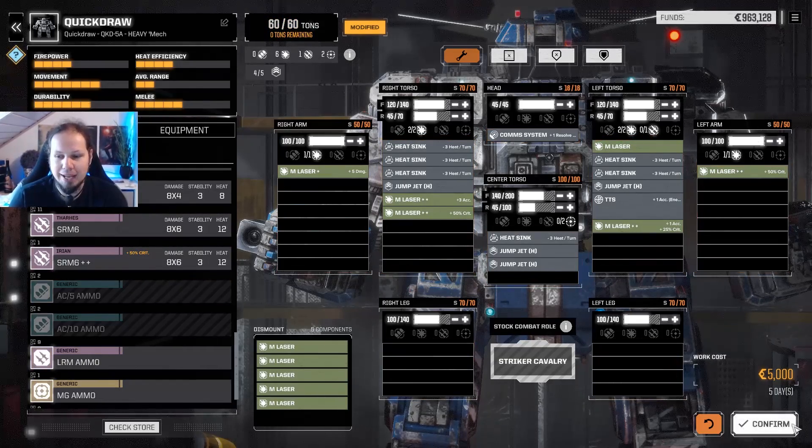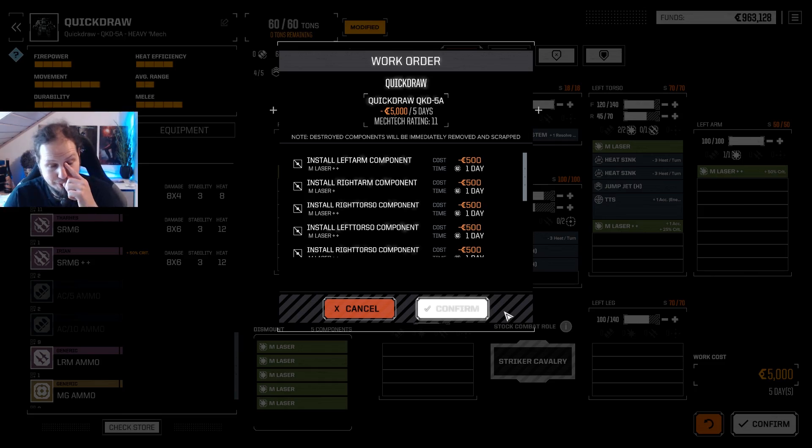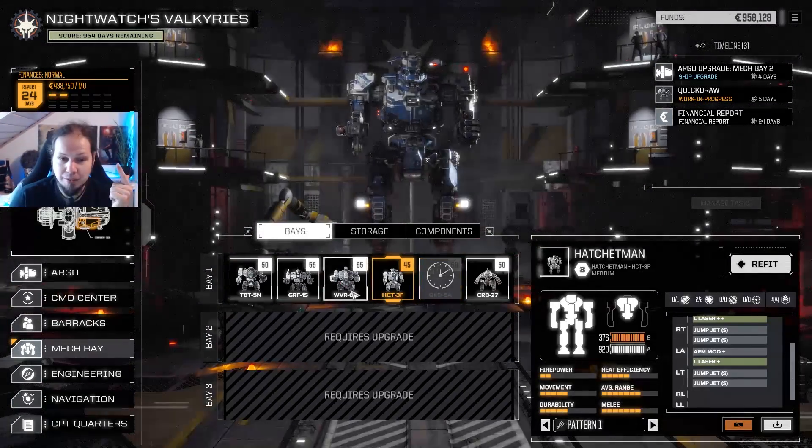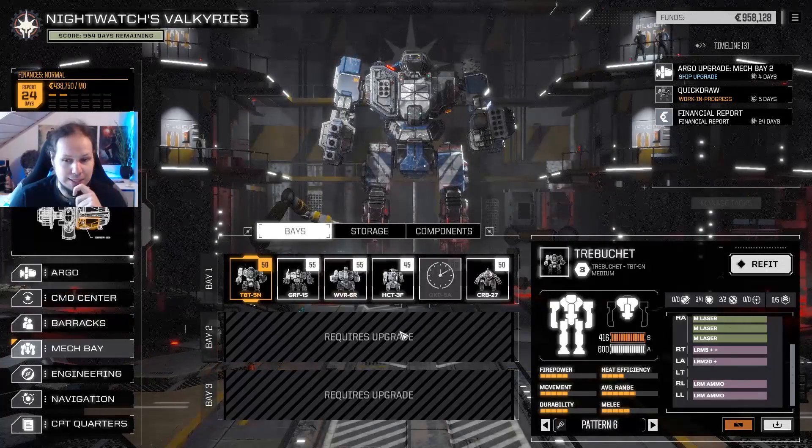Let's keep it a full energy build. 5 days to do that. Now, for the mission, I want to bring the Quickdraw, the Hatchet Man, the Wolverine, and I believe the Trebuchet, honestly.